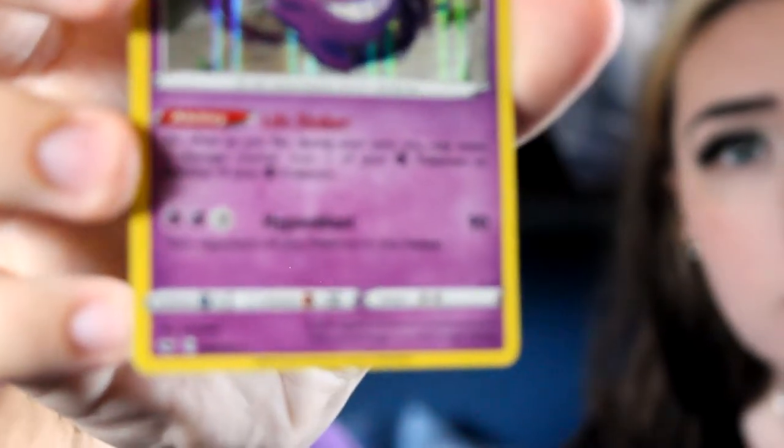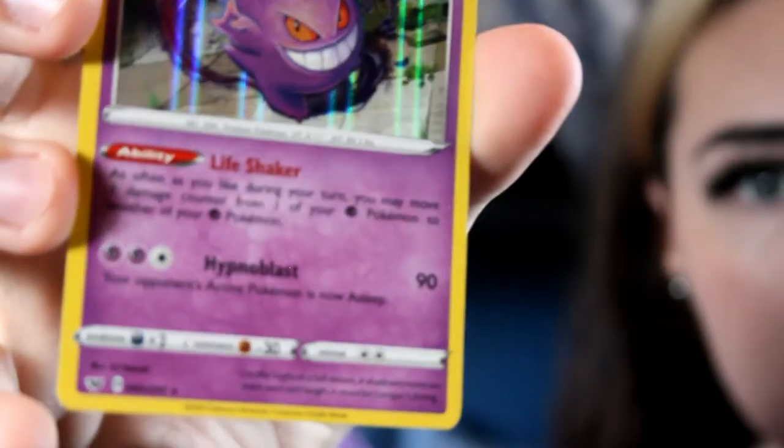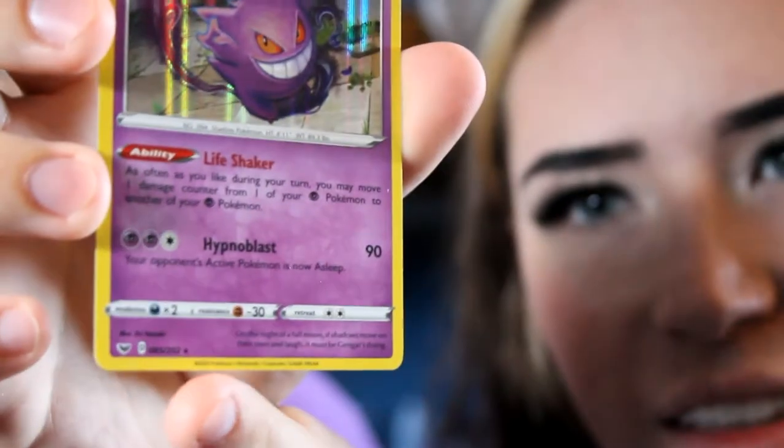This is a good promo — Gengar shines. It's got a little star next to it. They moved the rarity symbol — it used to be in the bottom left, but now it's next to all the other info. That's interesting. I think we're going to open Sun Moon Evolutions next because it always disappoints me even though it's nostalgic.